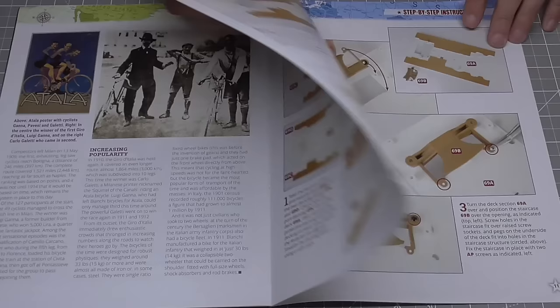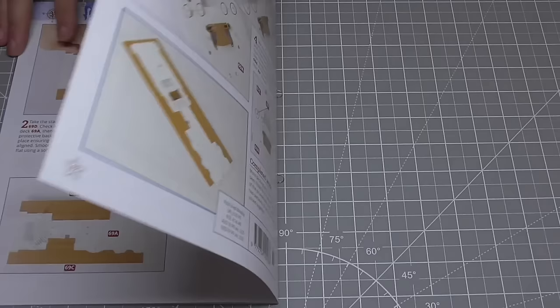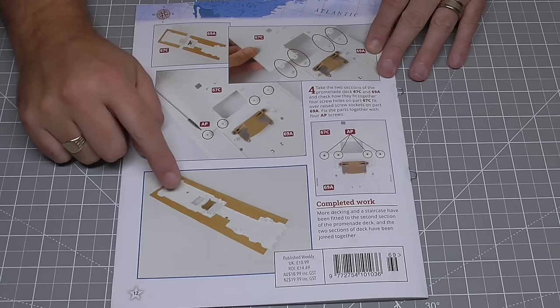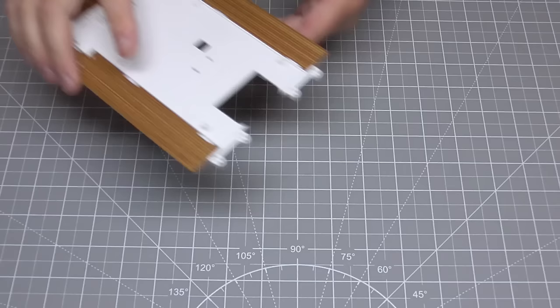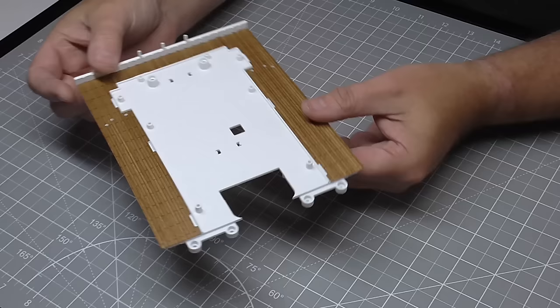We're putting the deck in place and then adding a stairwell as well, so by the end it should look just like that. I did say we don't need old parts, but we do need this deck piece here so I can link them together. I've just rushed in from the house to get this one — I keep all my stuff in the main house now rather than the workshop because there are so many builds.